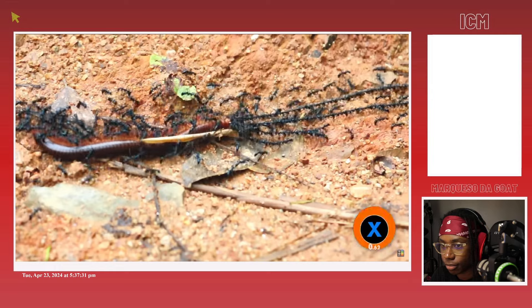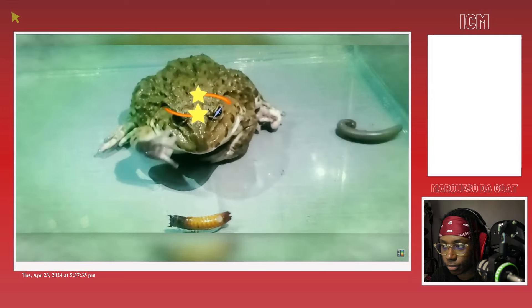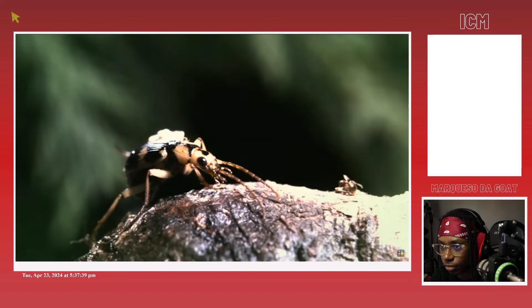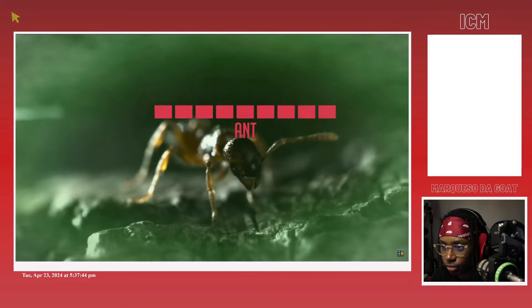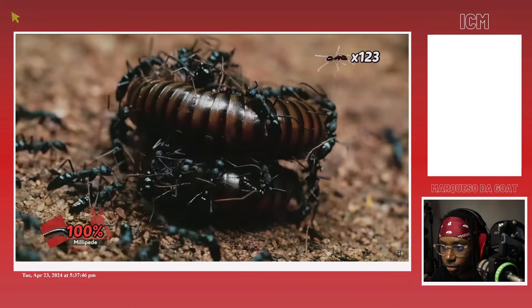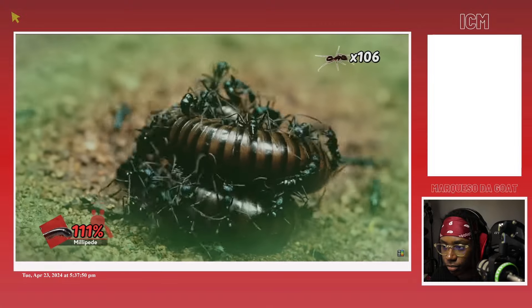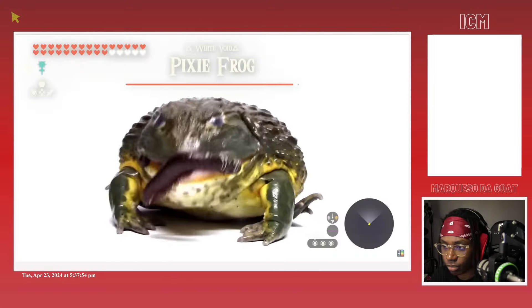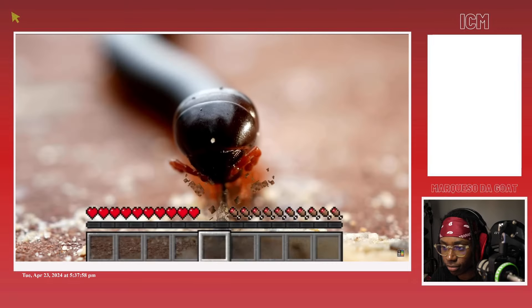Most arthropods have solid poison resistance stats, so these types of toxins tend to really only make a difference against bird, amphibian, and rodent mains. If millipedes could spec into a more potent chemical defense, similar to the bombardier beetle, they might be a bit more dangerous to attack. But as it stands, assuming you can handle a small amount of poison damage, it can be worth it to continue attacking and fishing for a crit, because even the millipedes' armor isn't completely invincible.